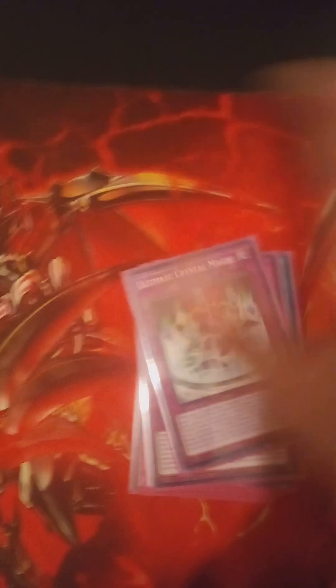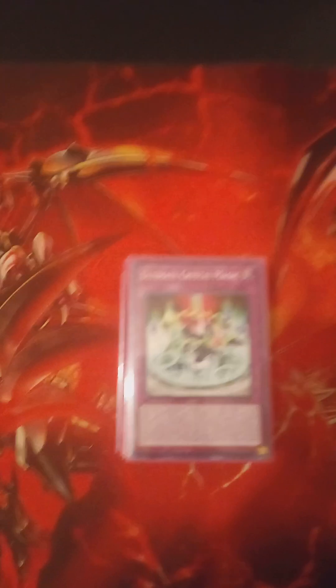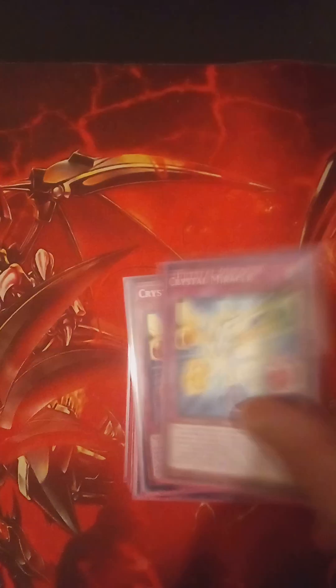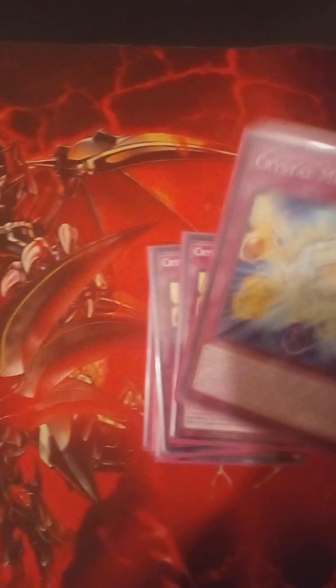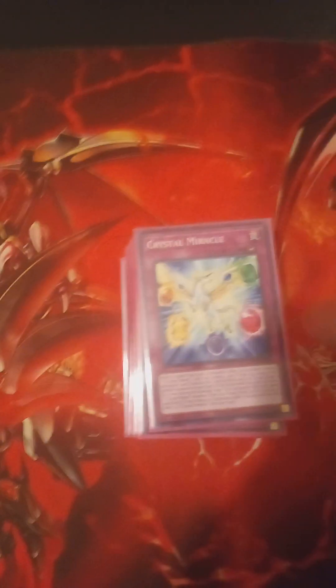One of my favorite trap cards in this deck — Ultimate Crystal Magic. Basically what this does is when your Crystal Beast gets destroyed by battle, you can dump seven Crystal Beasts to the grave and special summon a Fusion Monster. Three Crystal Miracle — you have to destroy a Crystal Beast to use it, but it negates anything.